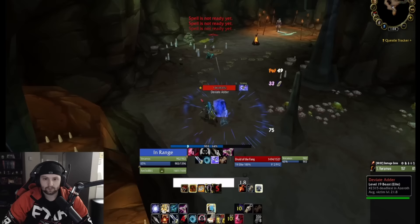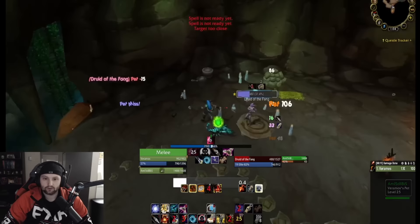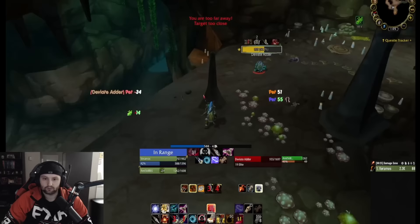One thing to be careful of on this last pull — the Druid of the Fang is pretty close to the boss. As he gets low health he's going to run away, and you need to make sure he doesn't run into the boss. I got lucky — he ran back out to the hallway — but there is a chance he can run towards the boss and pull him. Be ready to hit Concussive Shot or go in for a quick wing clip to slow him down and take him out before he pulls the boss.